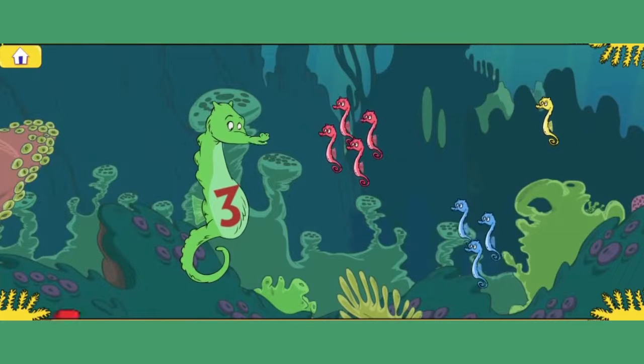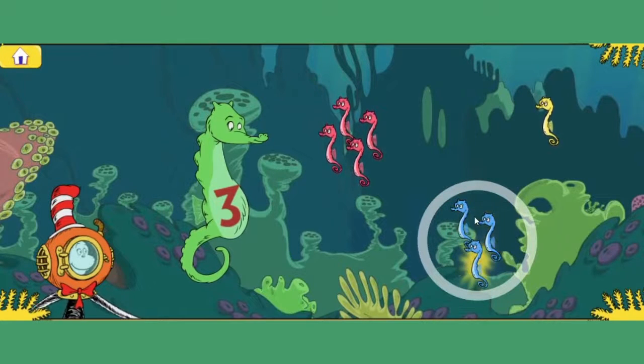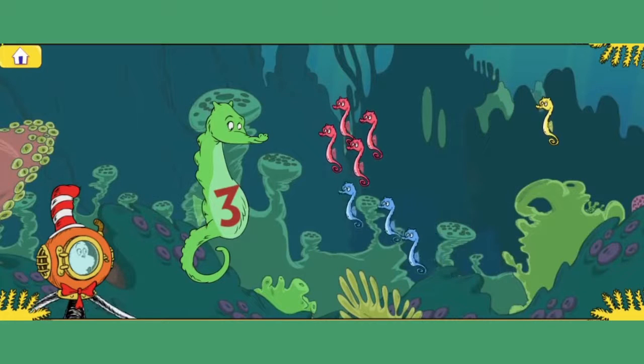I'm looking for my three babies. Click or touch the group of three babies. One, two, three. Way to go! You found the group with three baby seahorses. Great job! Yay!